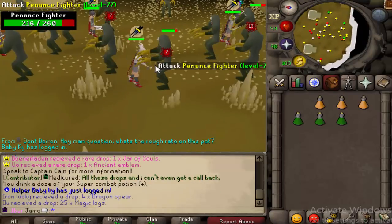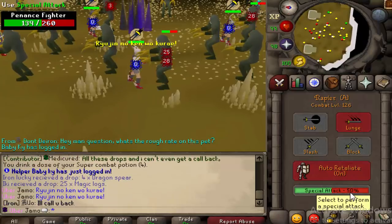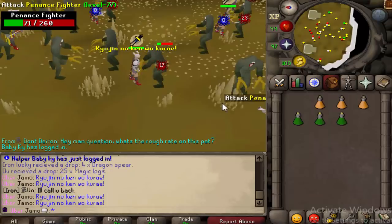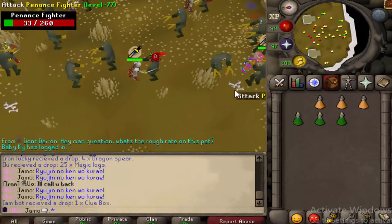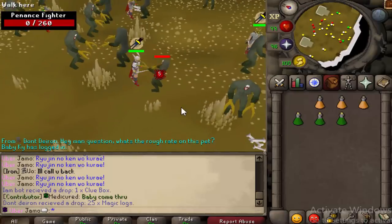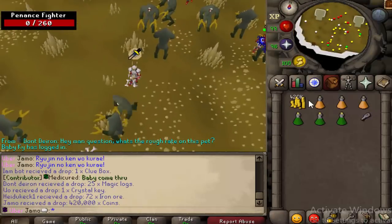I'll show you the drops in a sec after we kill one. The main thing you're going for is a Queen Contract. The Queen Contract will allow you to kill the Queen. And I'll show you the rare drops as well, and try to get one so we can kill this bad boy. If you're going to kill the Queen, I believe the best strategy is using range, so we'll probably switch gear.